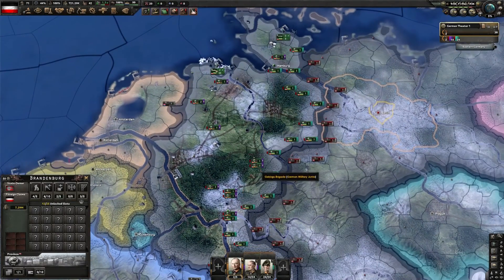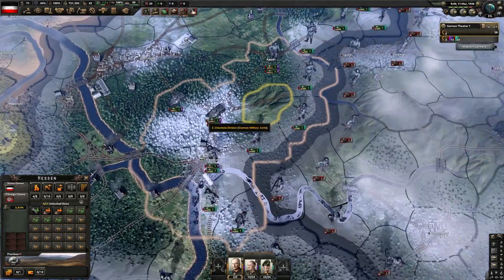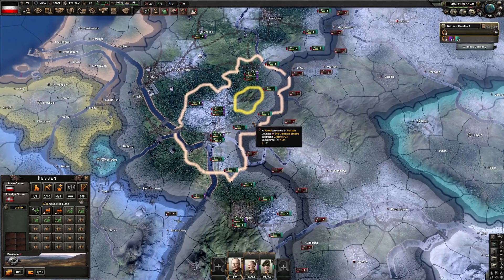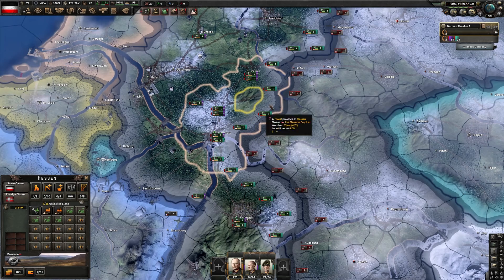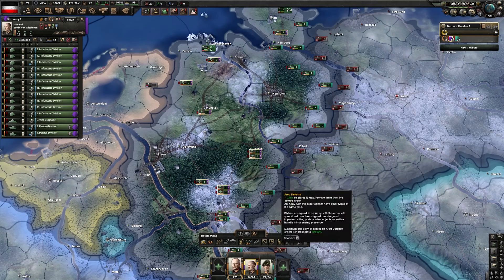Sometimes I recommend not giving units orders, specifically when you have tanks. If you only have two tank divisions, it can be very useful to micromanage them specifically, because tanks are your main pushing force that can break through enemy lines, whereas your infantry may not be as good for attacking.